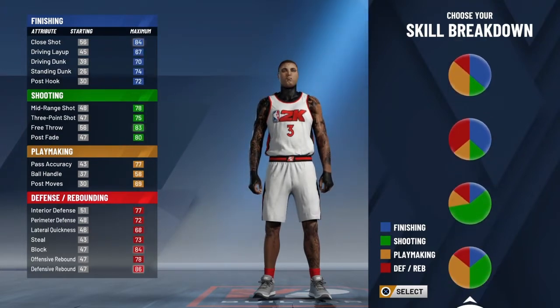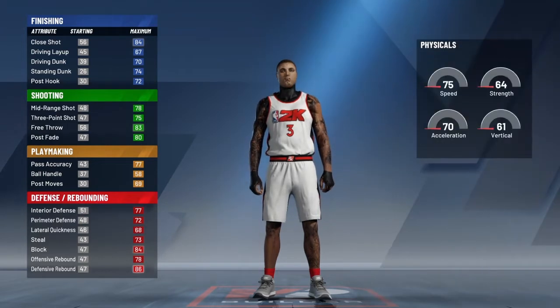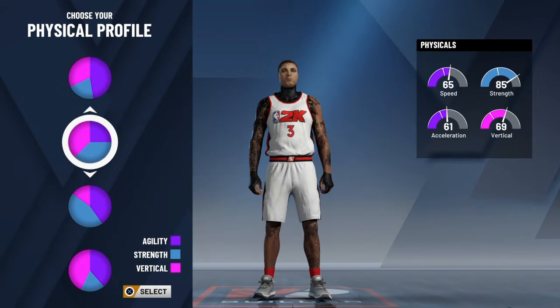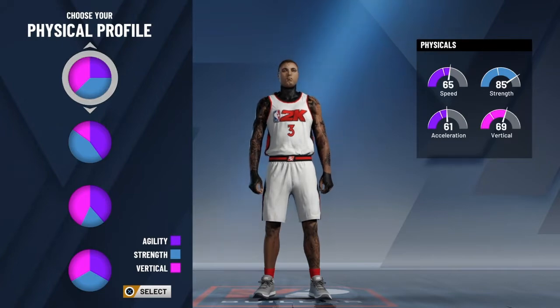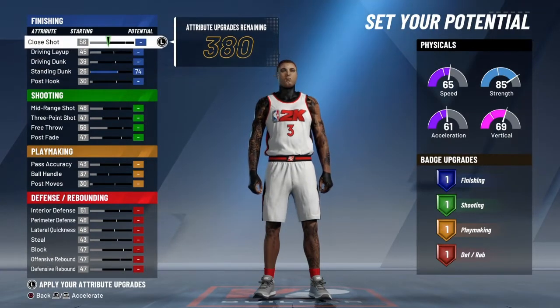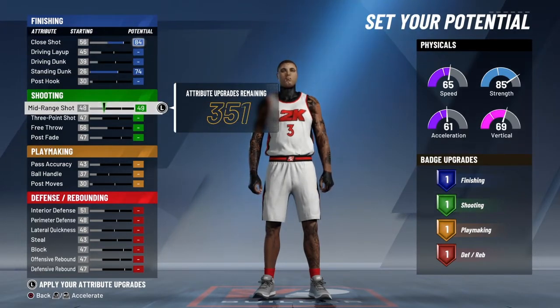You want to go with the balance pie chart. Because you're powerful, you want to go with the most speed and most vertical, because you're gonna outrun most things. At 6'11" versus being 7 foot, you're gonna be way faster than most things. You might not be as strong, but you're gonna box out most things.